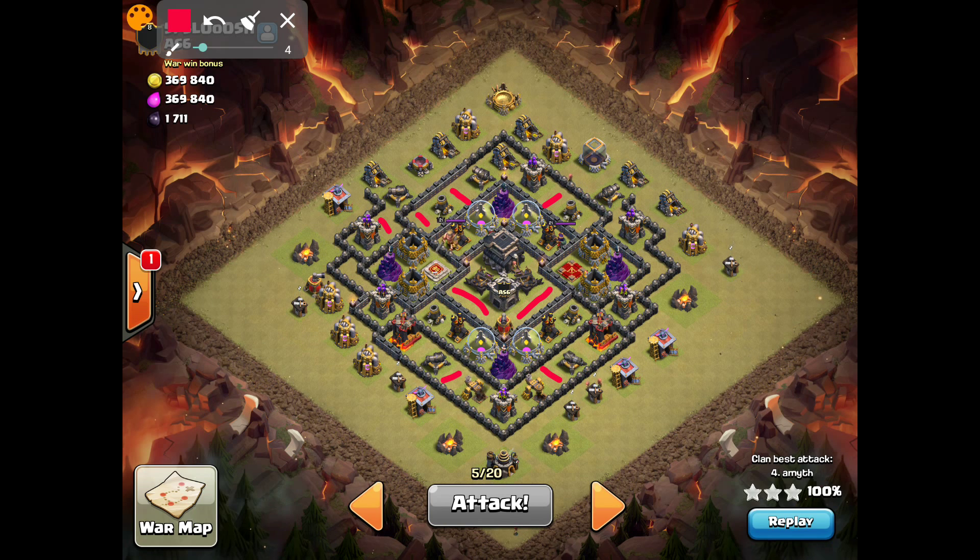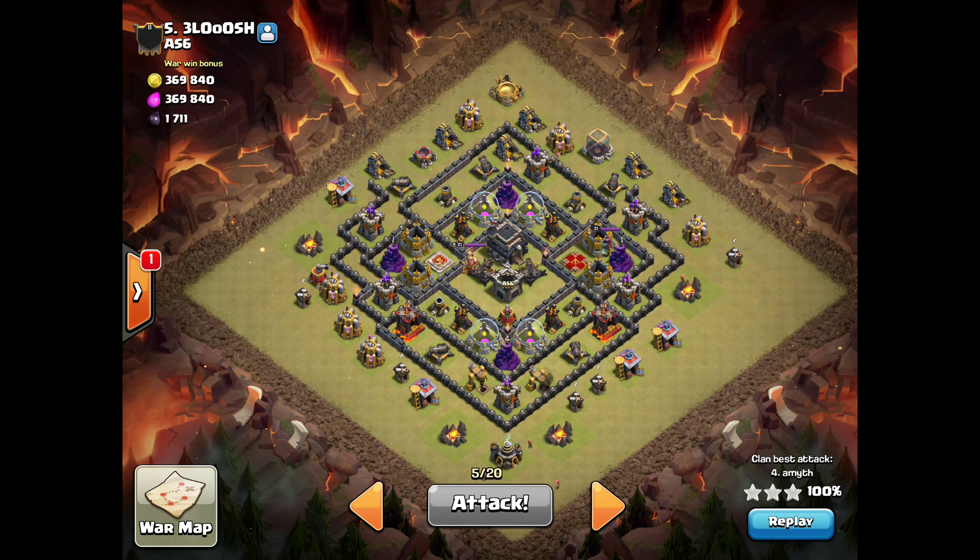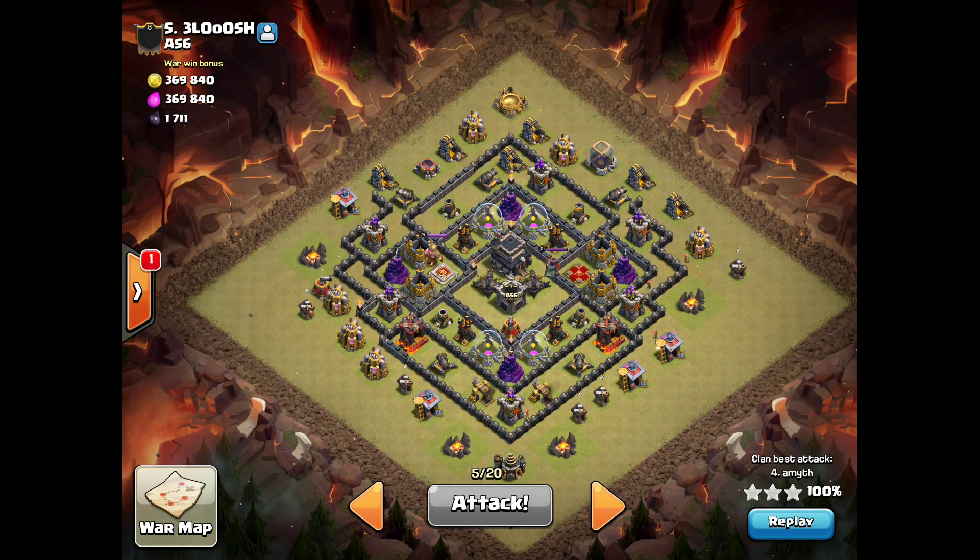Now, queen walking — the point of queen walking is to take out, in no particular order: defenses (the more you can get the better), bomb positions (the more you can get the better — you want to get at least one, if you can get a double, cool), or remove pathing, something like that. If you want to take out the enemy CC, queens are one of the most effective things to take out a CC composition, especially unknown. You want to take out the enemy heroes — if you can get one, cool; if you can get them both, even better. Preferably the queen, but it doesn't necessarily have to be — if you can get the king, that's good too. Both is best, but sometimes all that stuff doesn't work out.